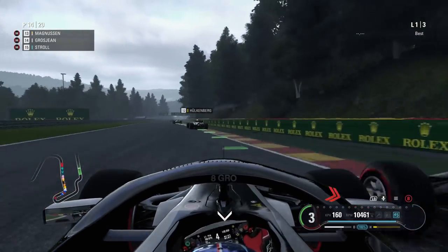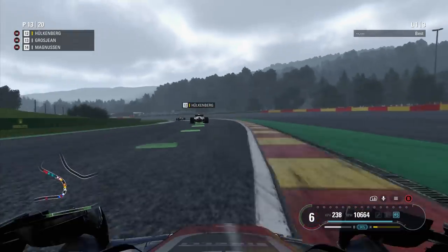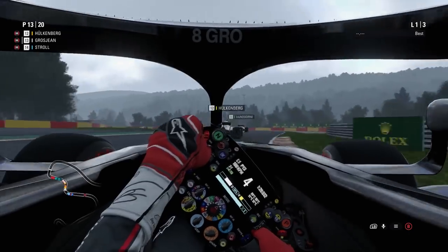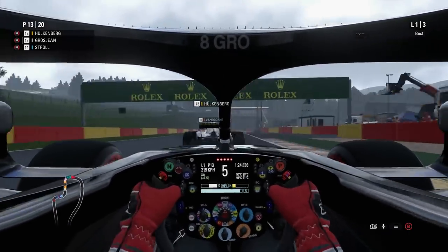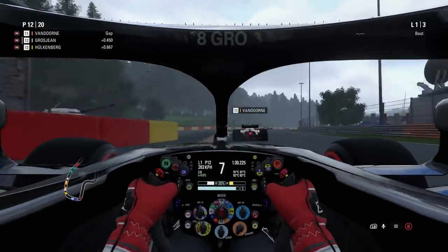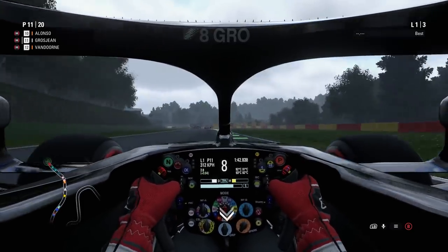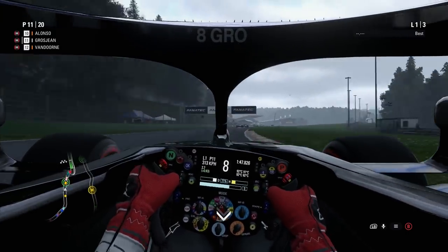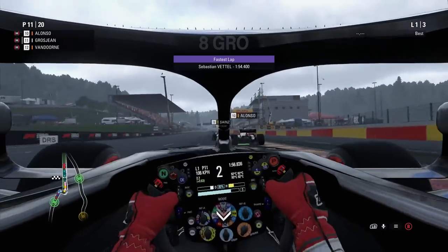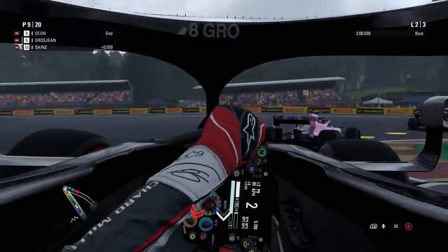Through the middle sector getting past my teammate Kevin Magnussen, and we've just about survived. Now switching — still accidentally running on T-cam a couple of times — and there we go into cockpit cam at last. It's not actually too distracting on this game, quite alright to drive with. One problem with cockpit cam on a controller is how twitchy the steering looks, so I apologize for that, but I really wanted to give you guys some cockpit cam gameplay.